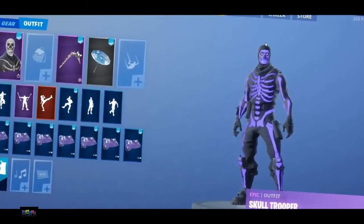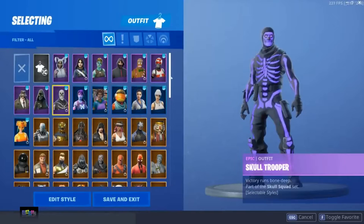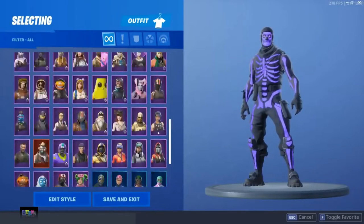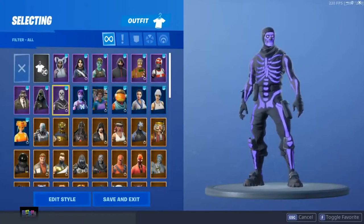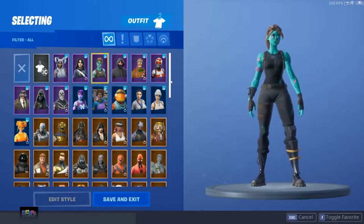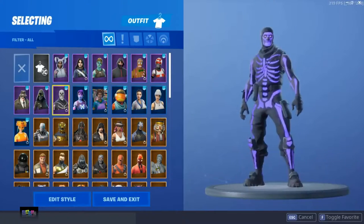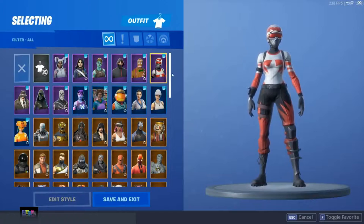What is going on, it's your boy Farfetch here back with a brand new YouTube video. Today I'm going to be showing you guys how I'm going to change this locker — adding a Renegade Raider and also a Recon Expert. As you guys can see, I've already got OG skins such as the Ghoul Trooper, the purple Skull Trooper, and a few other nice skins.